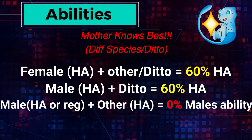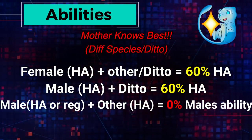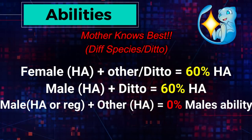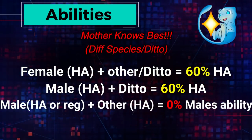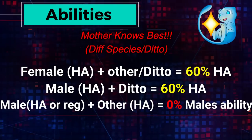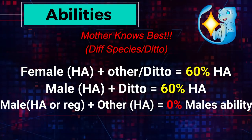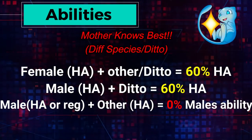With different species or Dittos: a female with a HA plus another species in the egg group or a Ditto gives a 60% chance of a hidden ability offspring. If you have a male with a HA and a Ditto — not another species, but a Ditto — you also have a 60% chance. However, if you have a male with a HA or regular ability plus another species with a HA, you have a 0% chance of that male's ability passing down, because the female always dictates the species — except when using a genderless Ditto.